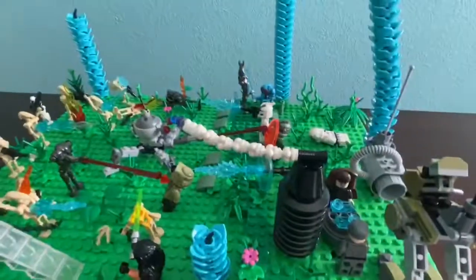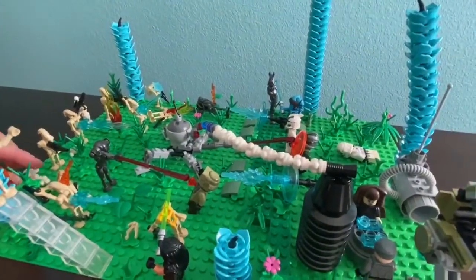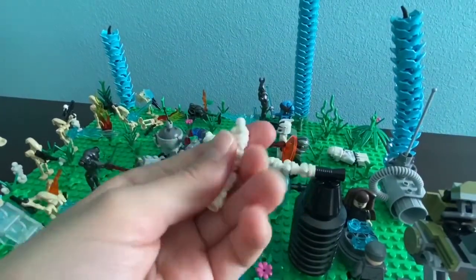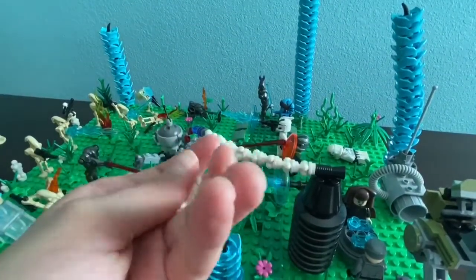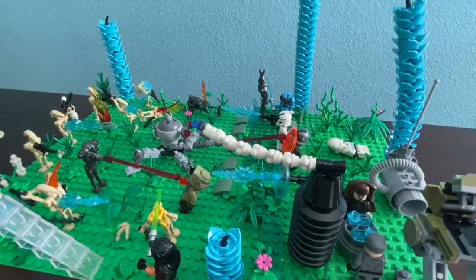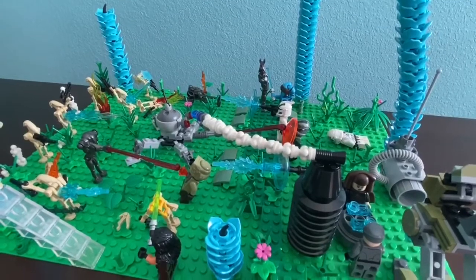We have a clone that got shot. If you're wondering how the missile smoke piece is made — the smoke coming out of the missile — it's just ice cream pieces that connect together. It's not clay or anything, they just connect, which is kind of cool. It's a cool building technique for any future MOCs you want to build.